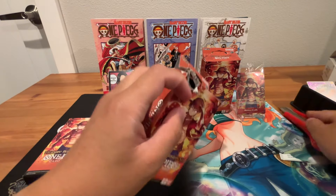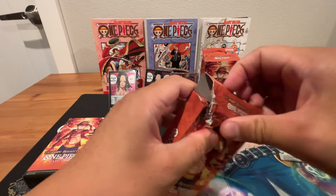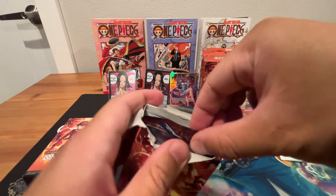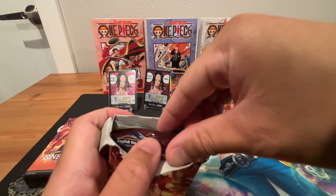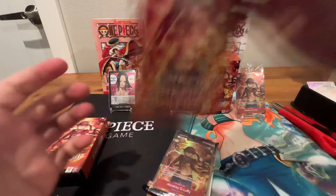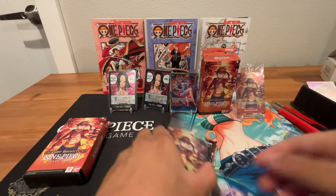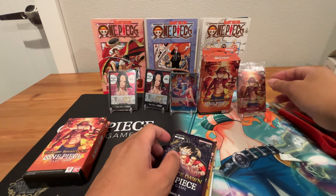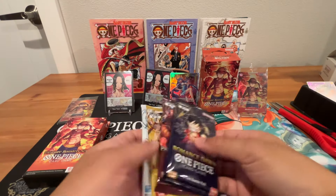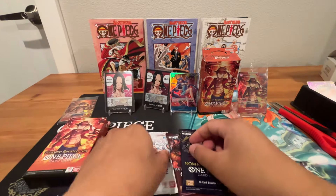Next box — oh, that was damaged pretty bad. Okay, so we got OP02, OP05, OP04, and OP01. Nice, we got OP01 again — we'll take it. Sorry about the ghetto opening there. Here's the Luffy promo card. Let's give Boa a pat for good luck. Let's start with OP05.